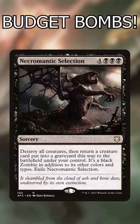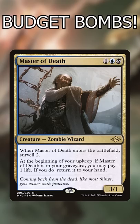Necromantic Selection: a little pricey for a board wipe, but it reanimates to offset its cost and can steal other commanders. And Master of Death: it really wants you to mill and discard it, turning Merfolk Looter into Archivist.